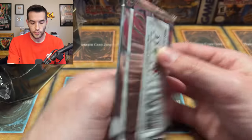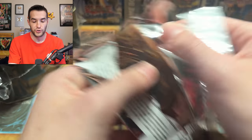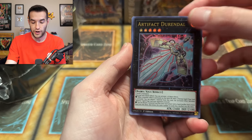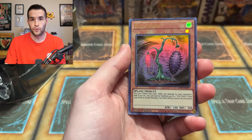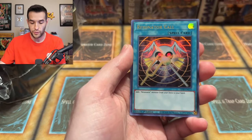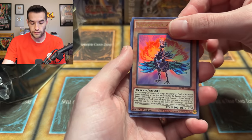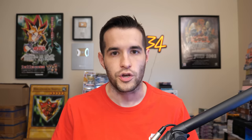Before we open up the tin, let's open up this Ghost from the Past one pack. I'm still hoping we pull a Dark Magician — I would love to pull a Dark Magician, maybe even one that could be graded. We have Evil Thorn, pretty nice card — this used to be a $9 rare out of Raging Battle, and now it's been reprinted and it's cheap everywhere. We have LaValval Salamander. Dark Magician, you will appear one day. I summon you.